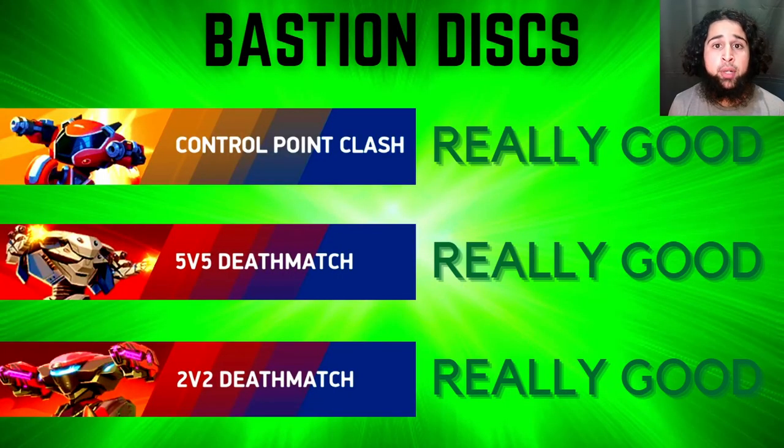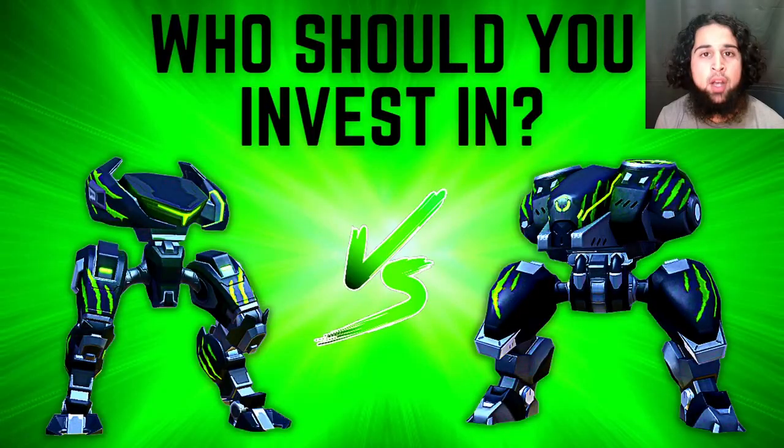So who's better? If you want to use discs, Brick House is much stronger than Stalker in 2v2, but in CPC and 5v5 I wouldn't recommend disc launchers on either of them — both have really big weaknesses. If you want a strong disc build in CPC and 5v5, use Bastion instead, since Bastion disc is far better than both. If you've already invested a lot in Stalker, I wouldn't recommend investing in Brick House unless you play 2v2 a lot — otherwise, keep using Stalker but switch from discs to mortars.